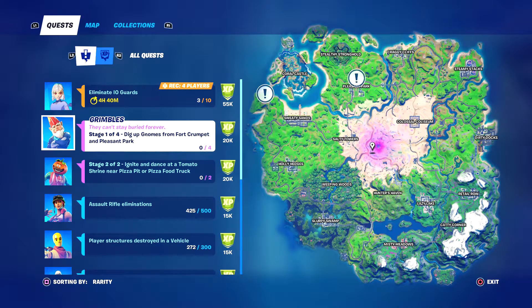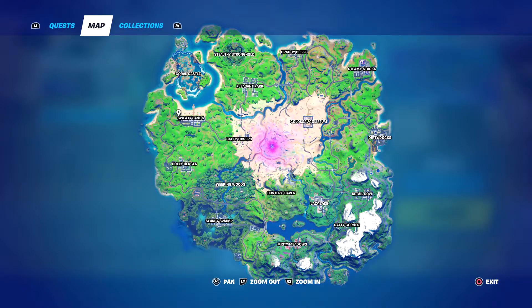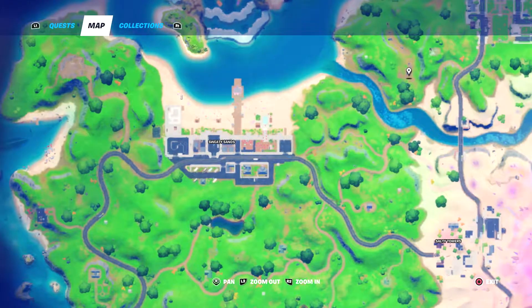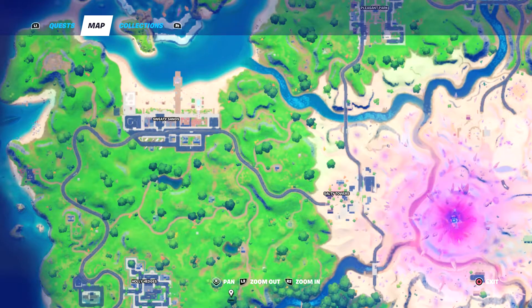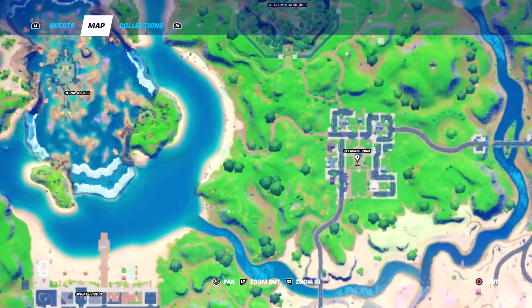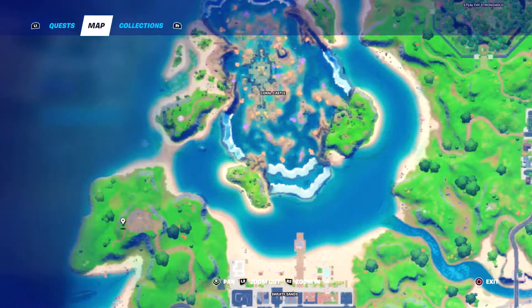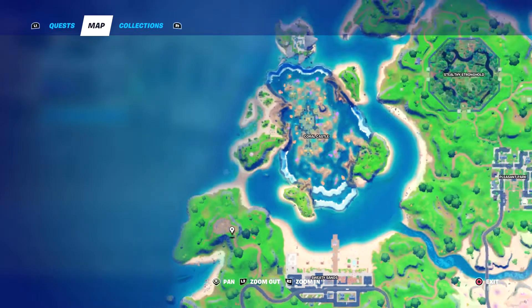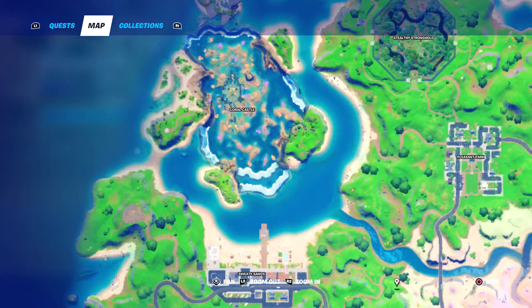We're gonna go over to Fort Crumpet, which is all the way over here, and then we're gonna go all the way to Pleasant Park which is all the way up here. There's gonna be one gnome here and one on the other side, one up on top and one on the bottom across from it. I'll show you guys in the video — we're just gonna hop right into it.